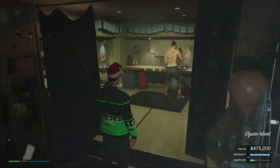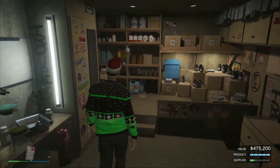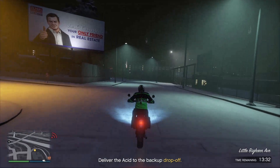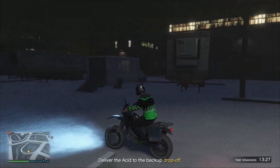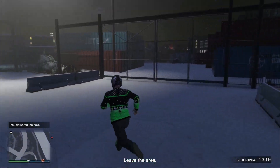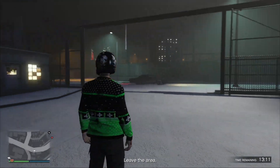For step two we're gonna be doing the acid lab. This is the main show — this is the meat on the sandwich — because it's double money this week. I don't have the equipment upgrade, but it doesn't really matter because it's double money anyway. Right now we're gonna be delivering the bike after taking care of a bunch of enemies, then we're gonna go ahead and request our Mule to wherever it shows up, and there it is.